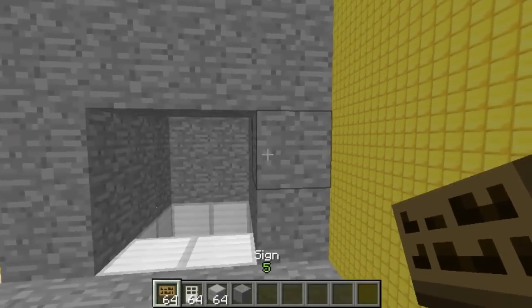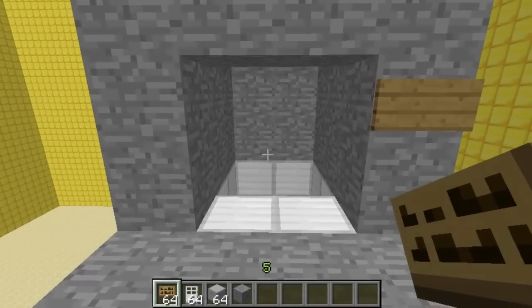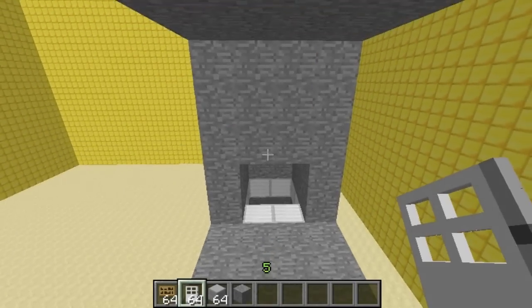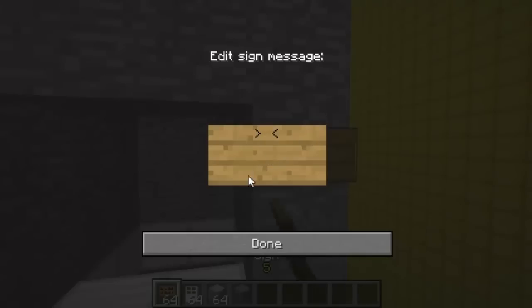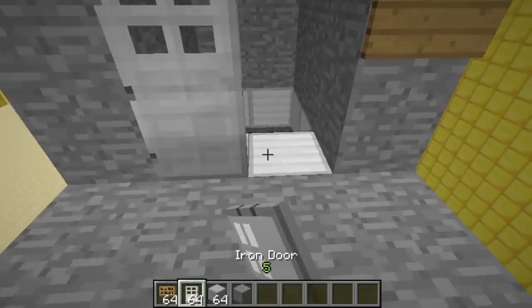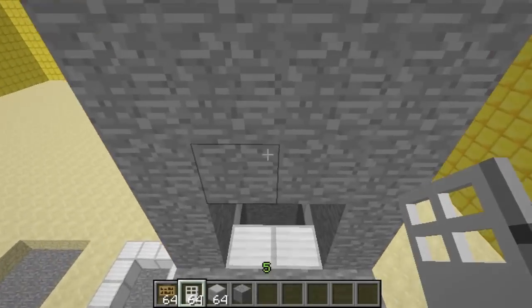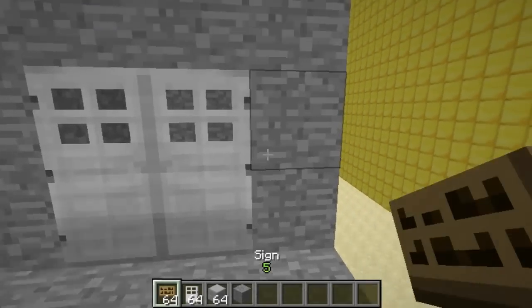So then to make the elevator work, you put a sign next to or above the doors, and then you put in 2 iron doors. You do the same on each layer — just repeat the process: a sign next to the door and then 2 doors. Go up, 2 doors and a sign.